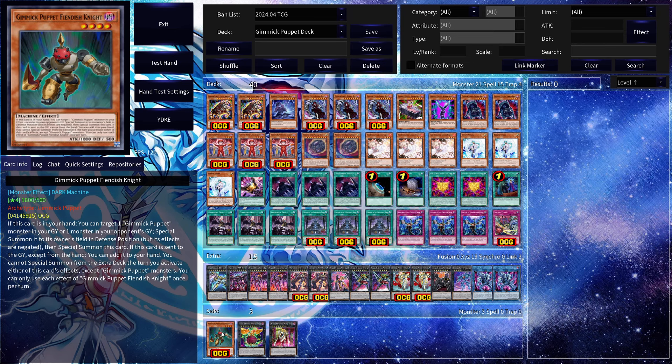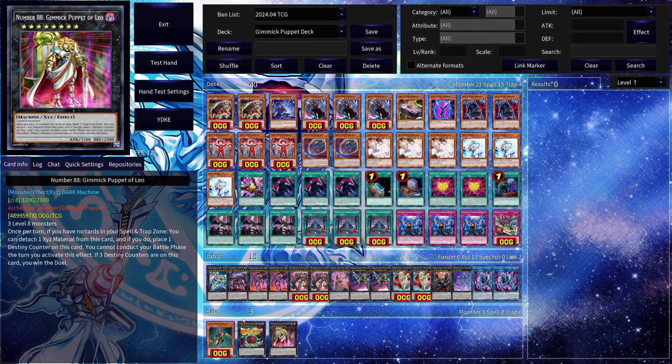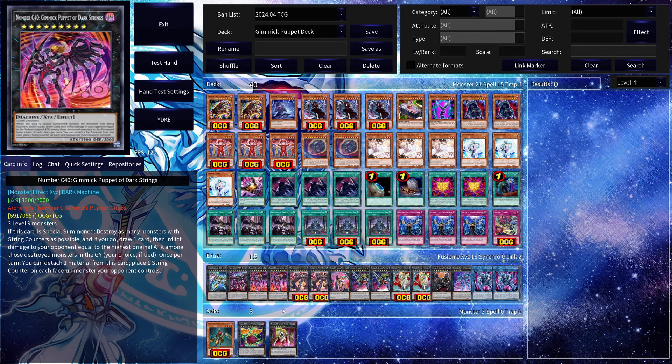For the side deck, here are cards to consider. Future support Gimmick Puppet Fiendish Knight — you can target one Gimmick Puppet in your grave or one monster in your opponent's grave, special summon it to its owner's field, then special summon this card. Usually you'll bring something from your own grave to extend, or grab your opponent's stuff for extra burn damage. I also have Number C88 and Number 88 which contribute to burn damage, mainly Gimmick Puppet Disaster Leo. However, it's better to go with the more consistent version — run an extra copy of C40 and a Typhon to enable plays against opponents who go first. Hope you enjoyed the deck profile, make sure to like, comment, subscribe, and I'll see you guys next time!